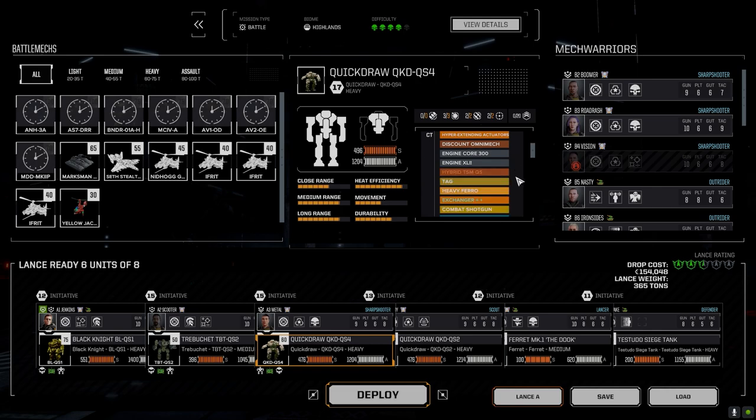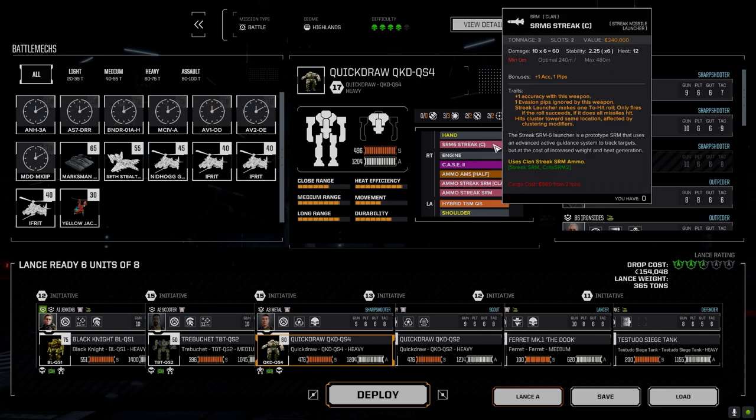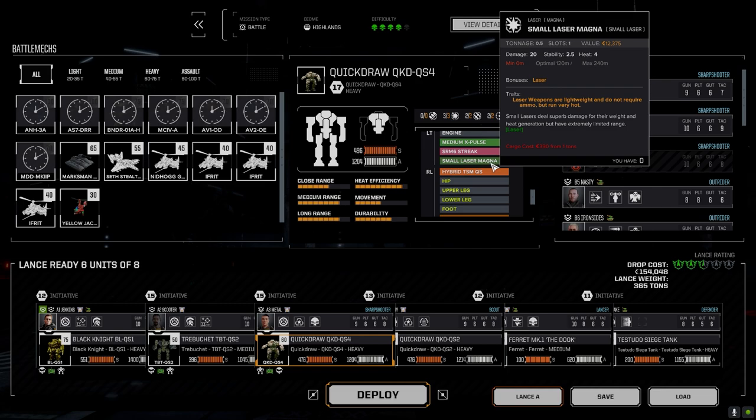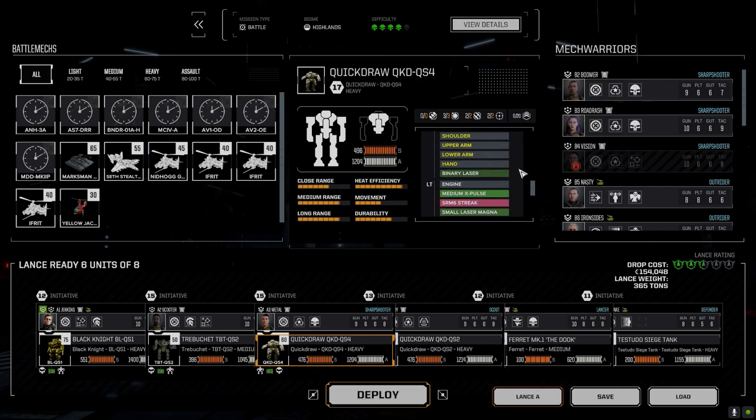The QS4 had to come back — I had to tweak things a little bit. We picked up the clan streak launcher, so we had two Streak 4s in one torso, and then in the arm we had a mag shot or something like that. I was able to drop the Streak 6 Clan in the arm, dropped both Streak 4s out, and put another Streak 6 — a regular Streak 6 — in the torso. We had an extra slot so I put a small laser in.